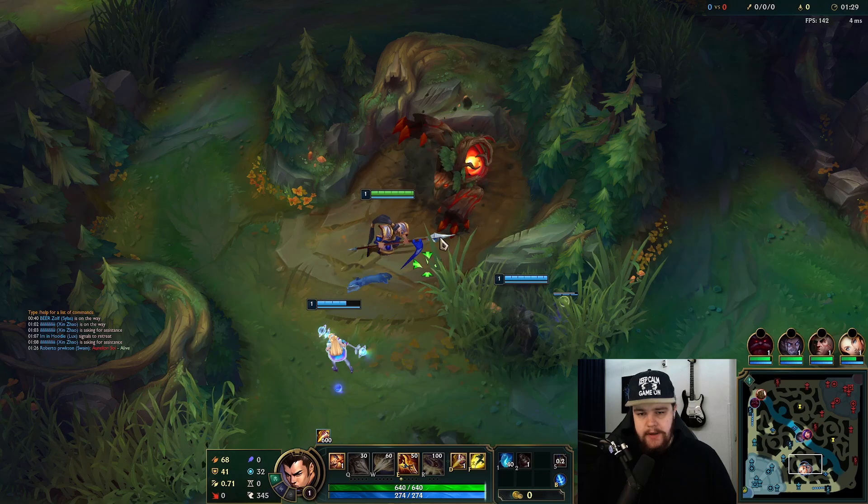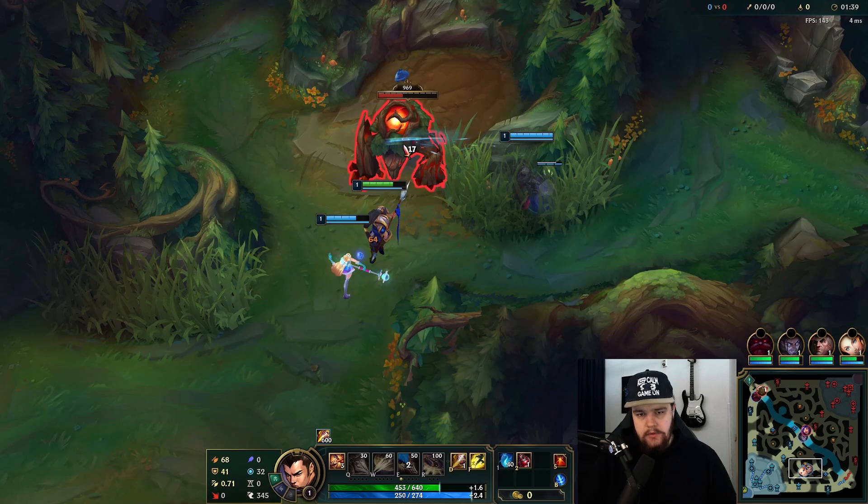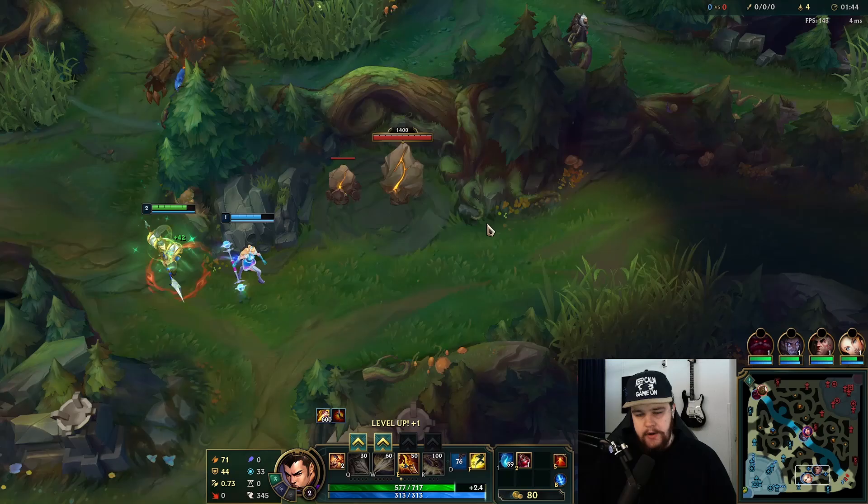Starting with E gives attack speed, which makes it just the best one to get first because it allows you to do the most damage out of a single skill. That looks to be whatever for a leash - I'm just gonna smite here.